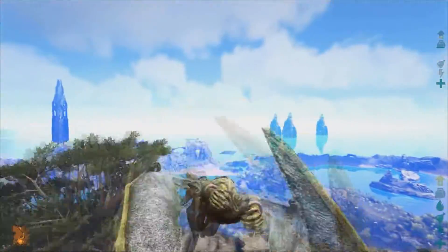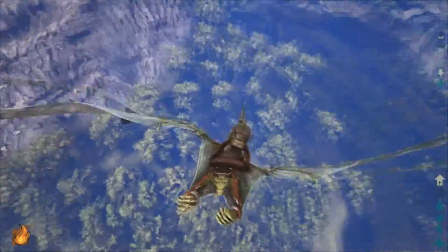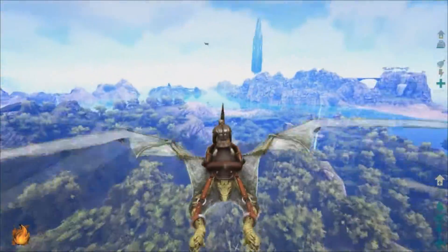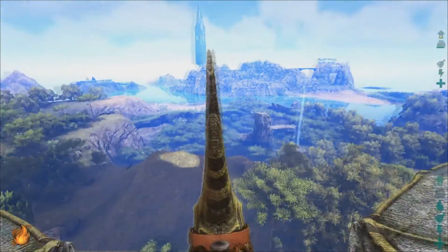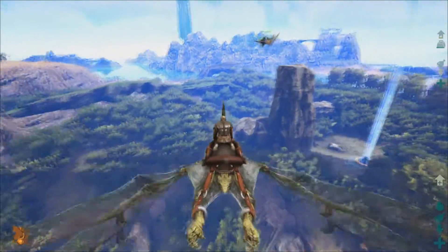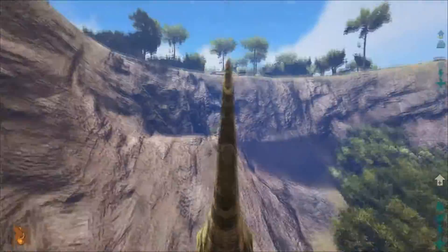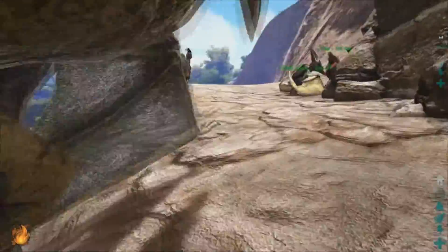Right below us is the jungle portion of the island, going all the way down to the beach. It's mostly raptors, a lot of brontos, a mix of everything with lots of resources. There's also a cave down here — it's really well hidden. Do you want to go inside? Do we have torches? Are we going to die?